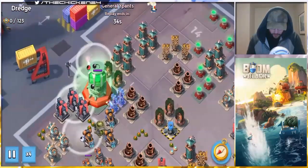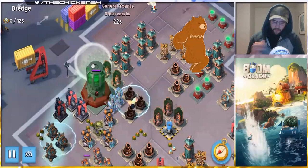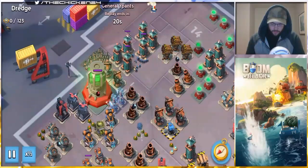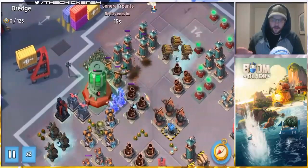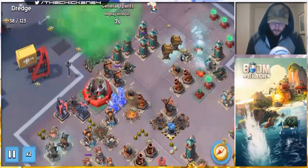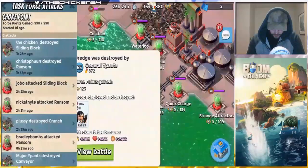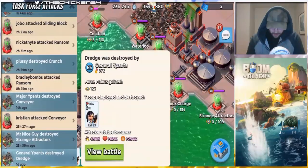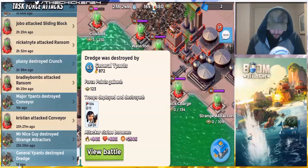Depending on the layout, sometimes you only need two shocks when you get in this area — depending on where the mortars, shock launchers, and rocket launchers are. Sometimes you can get away with just two shocks and some critters to help with the sniper towers. Shout out to Y Pants on that one, that was a pretty awesome attack — a really nice solo. Some of these guys have monster statue boosts when they go full boost.